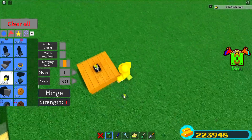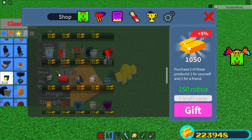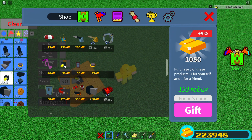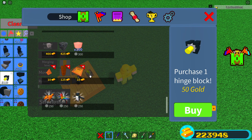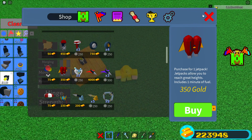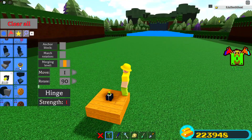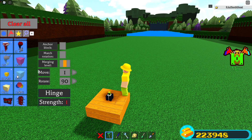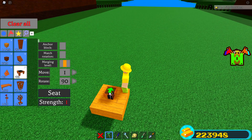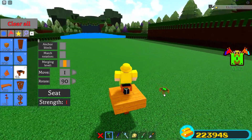Then what you guys want to do is take your hinge block and place it straight on top. These actually cost only 50 gold, so you guys can all probably afford one. If not, it just takes a little bit of grinding. Also, you're going to need a jetpack, which costs 350 gold — that's a little expensive, but you guys will be fine. Then you want to plop a seat down right on this bad boy and sit down on it.